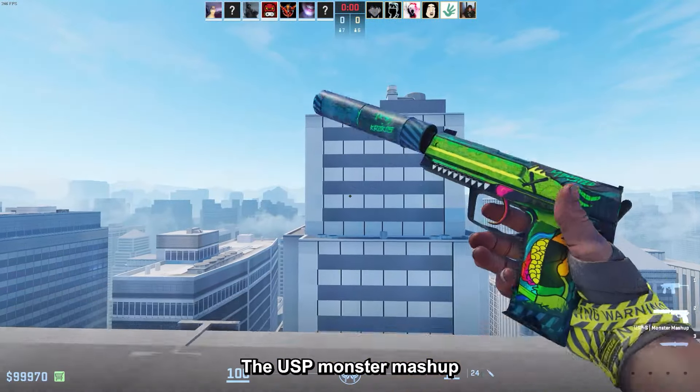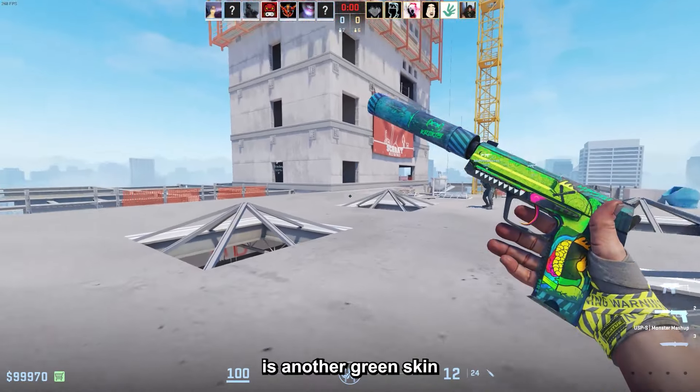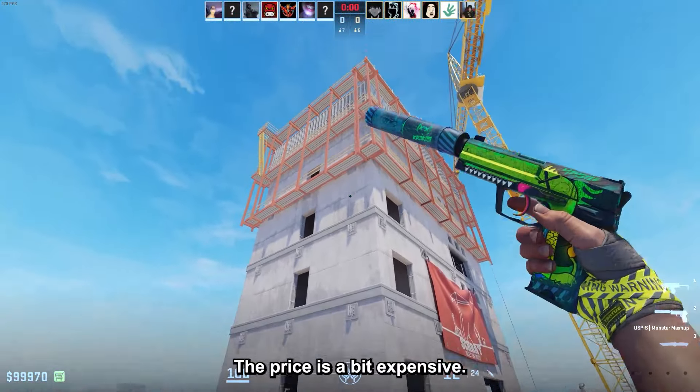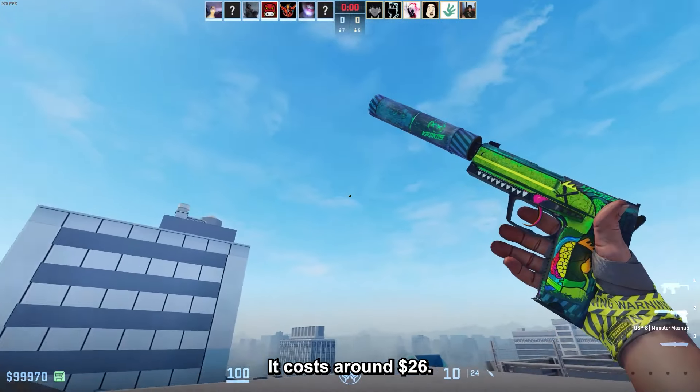The USP Monster Mashup in Minimoware is another green skin that shines a lot and has amazing artwork. The price is a bit expensive — it costs around $26.